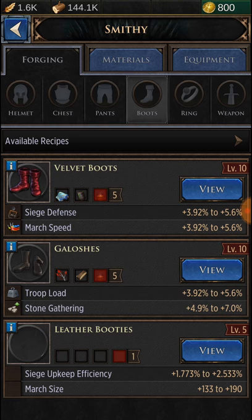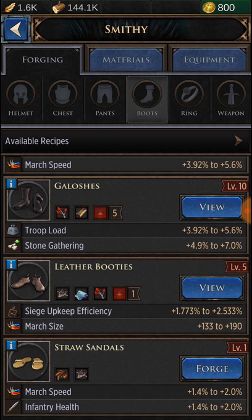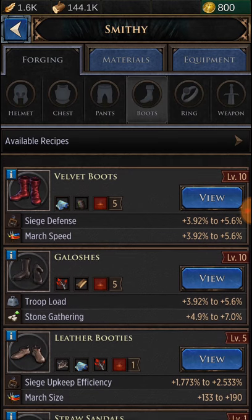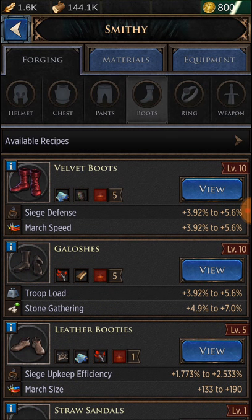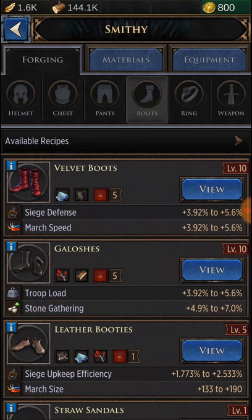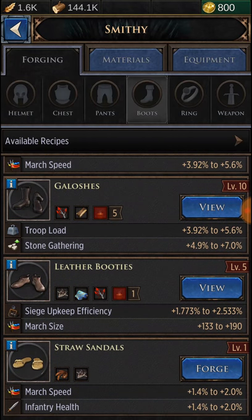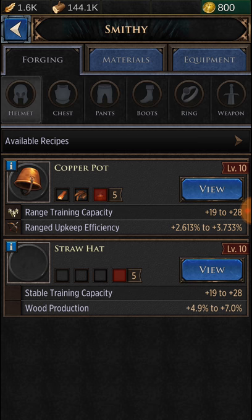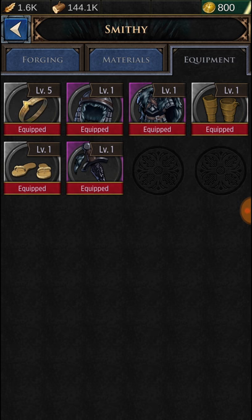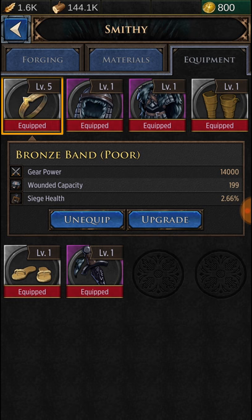And the smithy is where you can forge equipment. This game is a little bit different than the other ones I've played — they have recipes. Before, with the other games, you had to get scrolls and then get the stuff to build them with the scrolls. But these ones, you start off with recipes and you have two level 10s, a level 5, and a level 1. I have all level 1 gear right now except for the ring — I believe I have a level 5 ring. Yeah, you can see I have a level 5 ring, which just gives me not really that much. The purple gear is better.